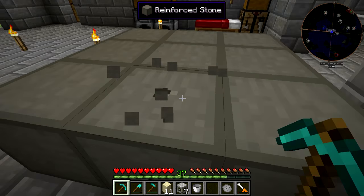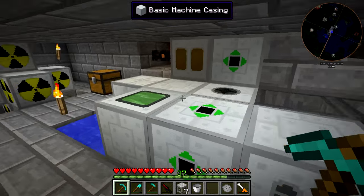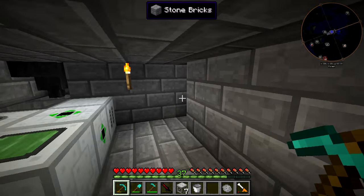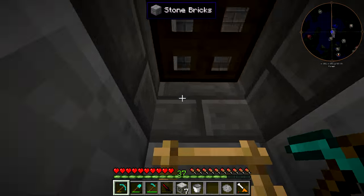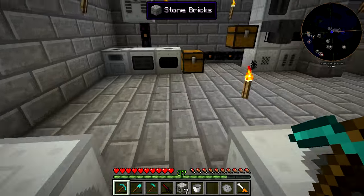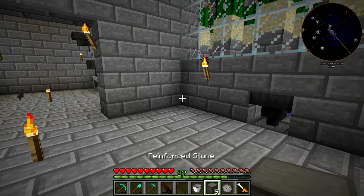Hopefully this isn't too annoying to mine - I hear it's as hard to mine as obsidian, which is less than ideal. So we'll take the mining laser, go charge it up, and shoot the reinforced stone with it. We'll experiment outside a little first. The electric generator thing is still running up there draining power, so we had to sort that out. Eventually went off camera to handle it, and mission accomplished - we now have nine reinforced stone.